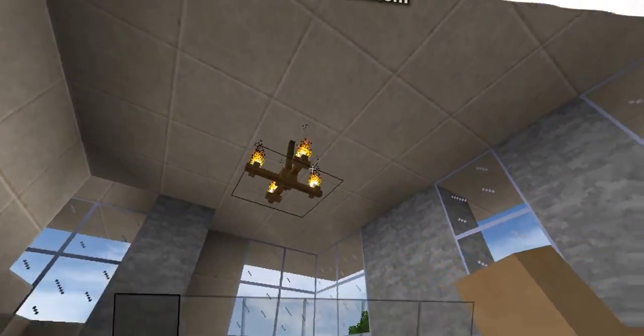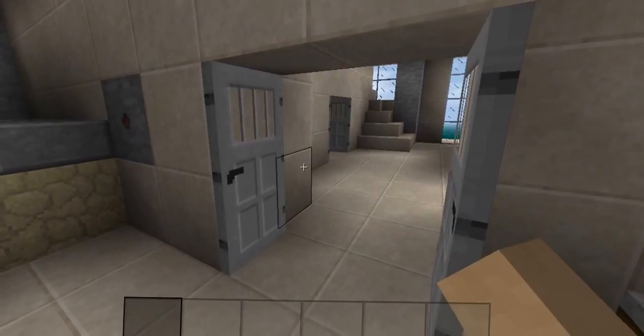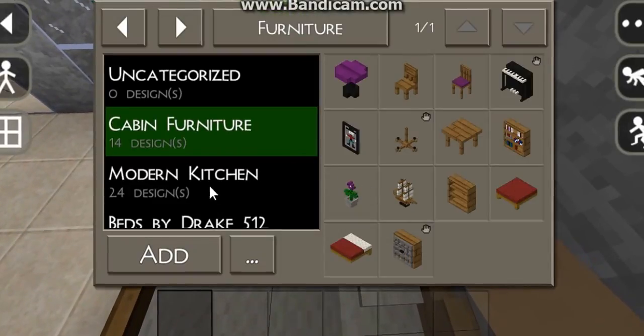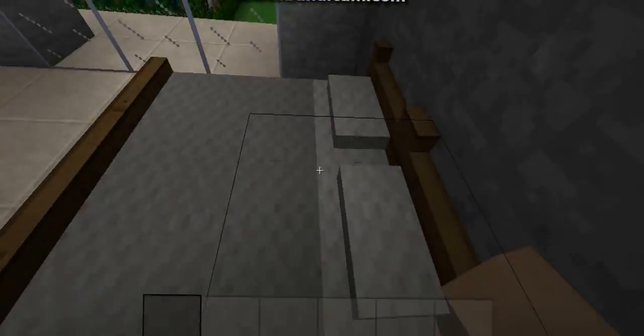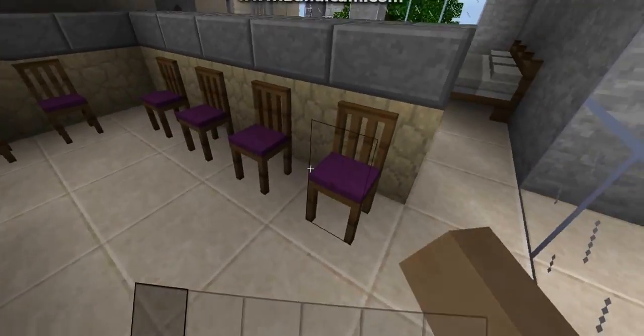There were fake chandeliers so I replaced them with actual chandeliers. I'm going to turn this off. Beds — you can actually sleep on this because it's made of wool I think. Okay, there we go. TV.